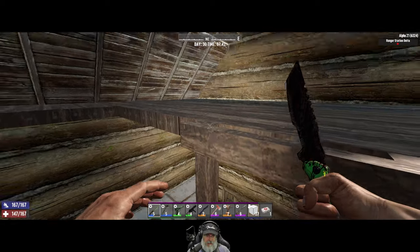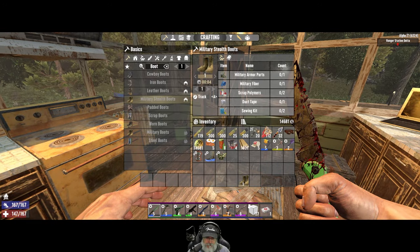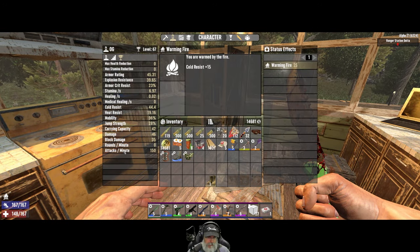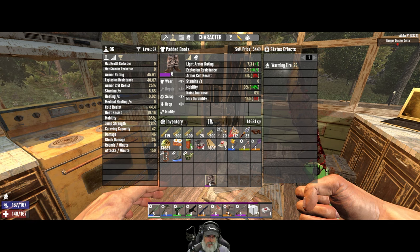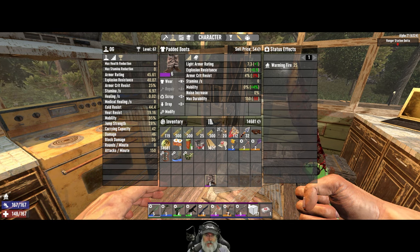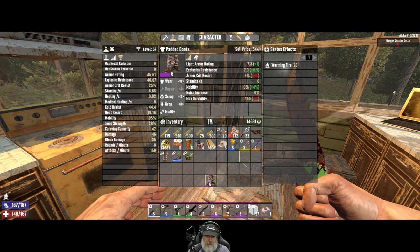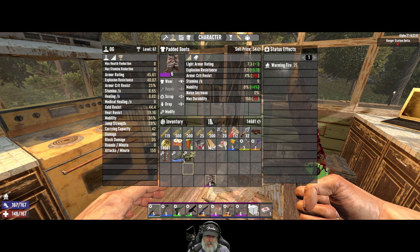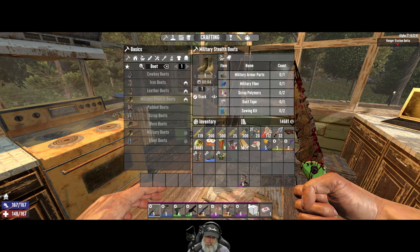It takes a second to recalculate the value. With cloth boots mobility says 96 percent, with the military stealth boots it's 95 percent - so we're only losing one percent of mobility which isn't that big of a deal. The military boots have more armor but two percent less crit resistance - it's almost a side grade.